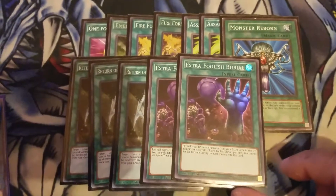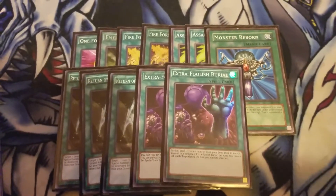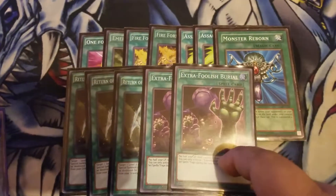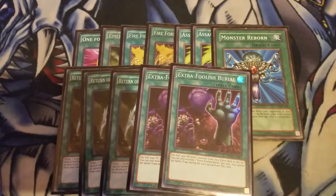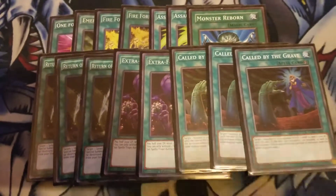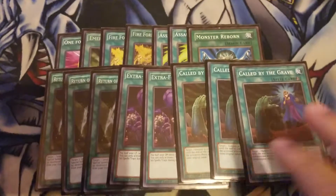Two Extra Foolish Burial to send your Link Machine that has 4000 Attack, so you can go into Borreload Savage Dragon's effect — so he has material for it, at the cost of half your life points. Three Call by the Grave: if anyone tries to interrupt you, negate them and continue with your plays.